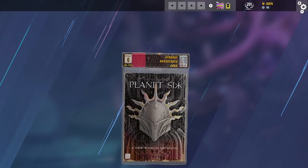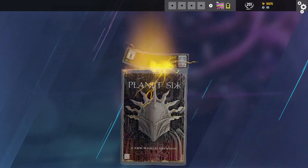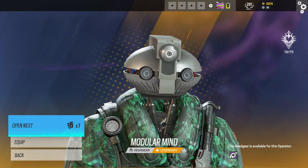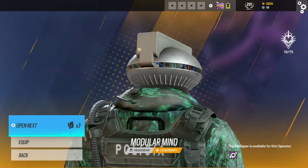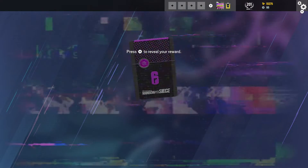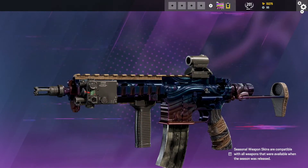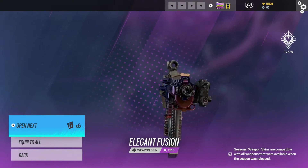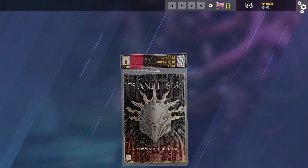We've got... Oh, the Jackal Modular Mind. That's sick. Next one. Got the Elegant Fusion Weapon Skin. Next one.